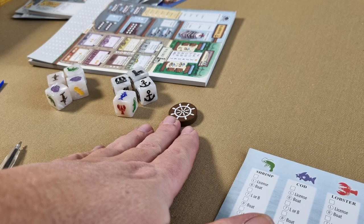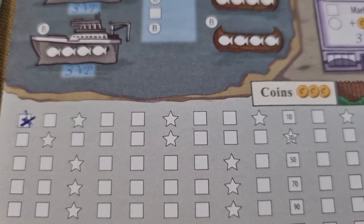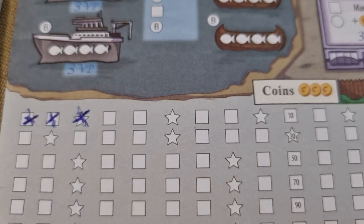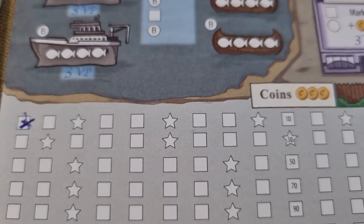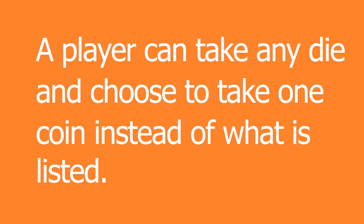Once the town phase is complete, this ends the round. Reset all of the dice, pass the first player marker to the next player, and repeat the process for the next round until 10 rounds have been completed, which ends the game. Before we move on to scoring, let's look at the coin track. Periodically, you will see a star on the coin tracker. When a star is ticked off, a player can place one X on the topmost space of any area of their scorecard — boats, the harbor, or the wharf. If you mark off two stars in the same turn, you can choose two places to put an X. Another special feature is that a player can take any die and instead of using the indicated feature, take one coin on their coin tracker instead.